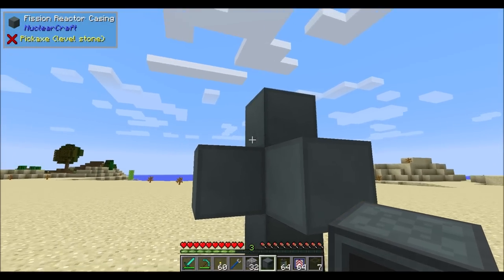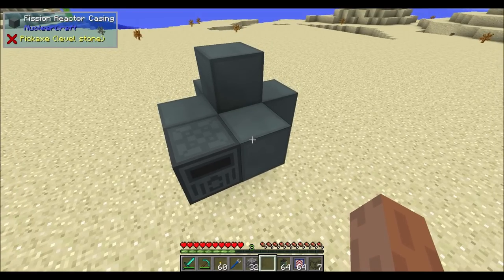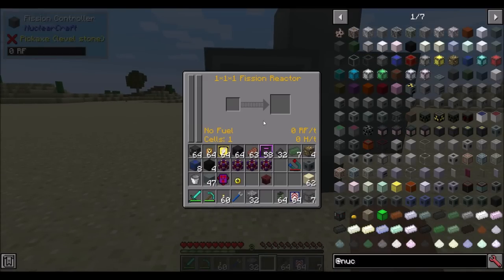You must have a reactor cell inside your reactor in order for it to do something. The internals of your reactor must be completely surrounded on all sides by fission reactor casings. A one-by-one reactor means there's one block inside the reactor; a three-by-three-by-three means a three-by-three-by-three space inside, not counting the fission reactor casings. So this is the most basic fission reactor you can have - it's really not a good one, but you'll see the basics.